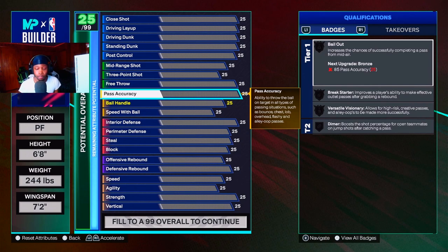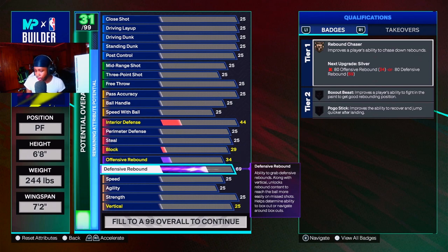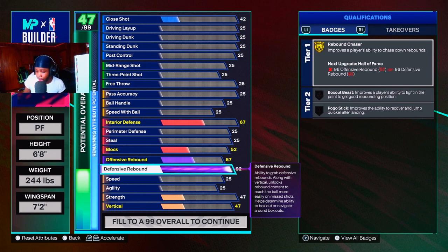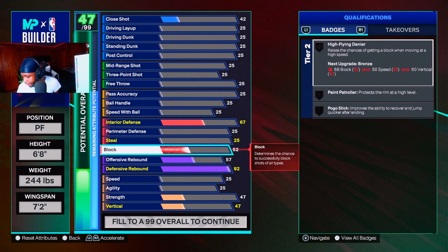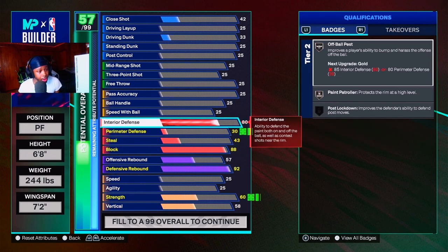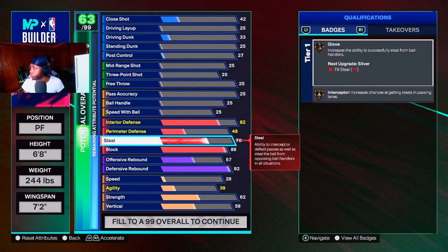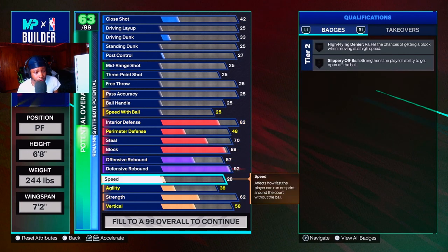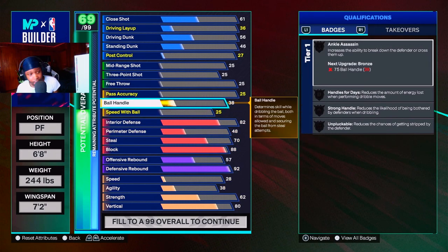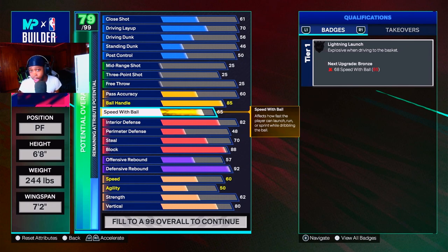First things first for the playmaking glass cleaner — you want to make sure you have rebounding. I went 92 rebound and got the gold badge. I went 88 block, which is really cool, especially knowing how defense works in this game. I went 82 interior defense, 80 vertical — because vert helps you a lot in this game — and 85 ball handling. That right there on automax gives you the playmaking glass cleaner playstyle.